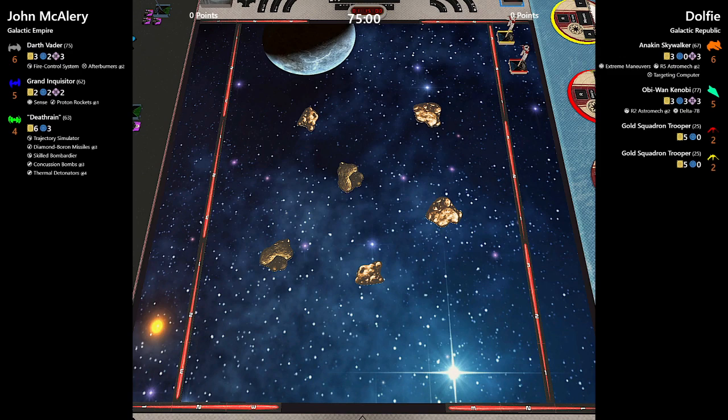Welcome to the first game of the Top Four November League Finals. This is Dolf facing against John Mack, and with me in commentary today is Pierre. We've got a nice little Galactic Republic going up against the Galactic Empire, with John flying his Death Rain again — he flew it against Kevin last time with the same list, and Dolf is bringing the Republic to face off against him.